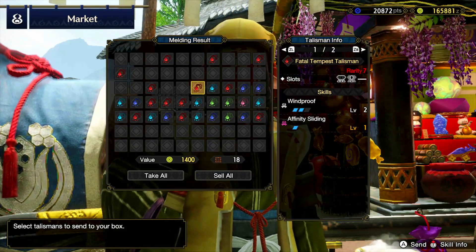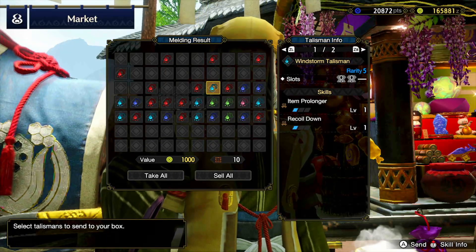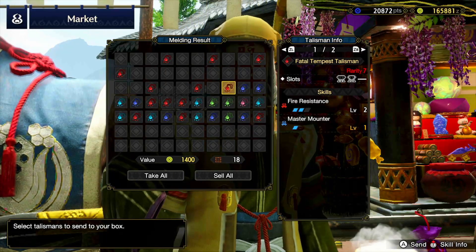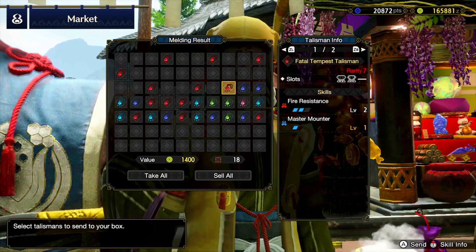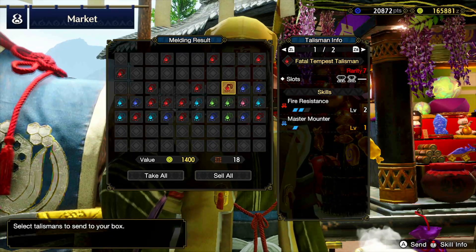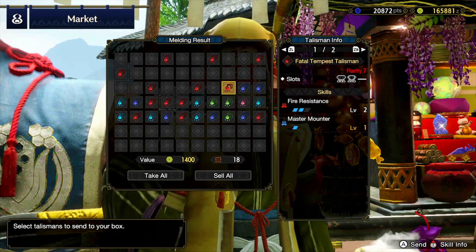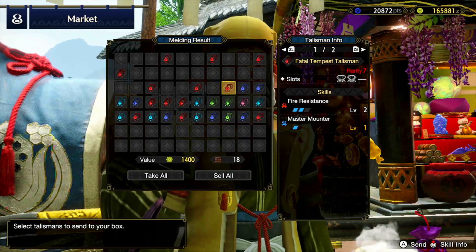A three-slot and a one-slot — yeah, that's okay. Item prolonger, fire resistance, master counter — three and a two, nice slots, not so nice on the skills themselves. Bit of a shame, might be useful in some specific builds.